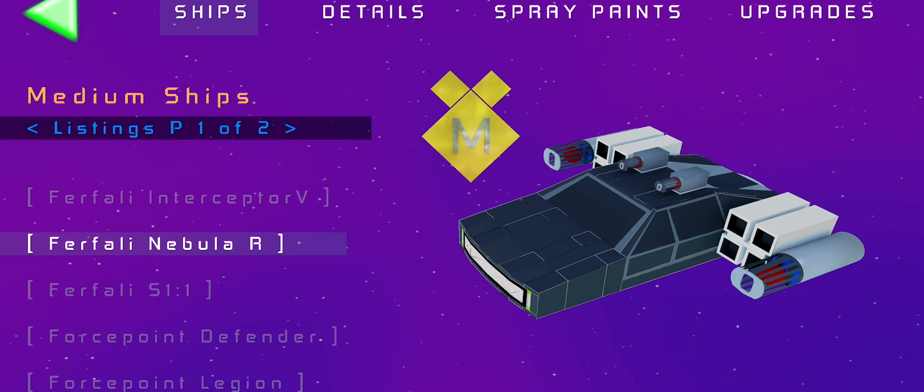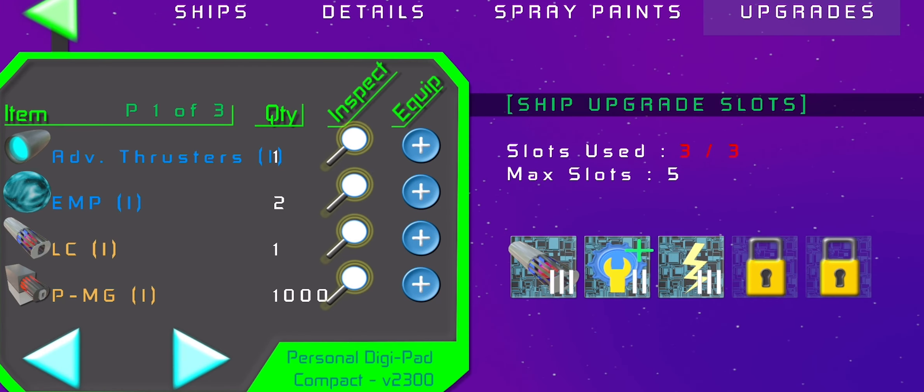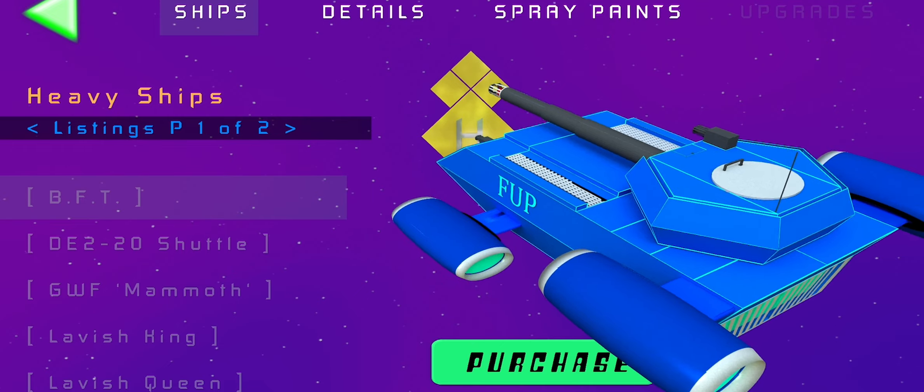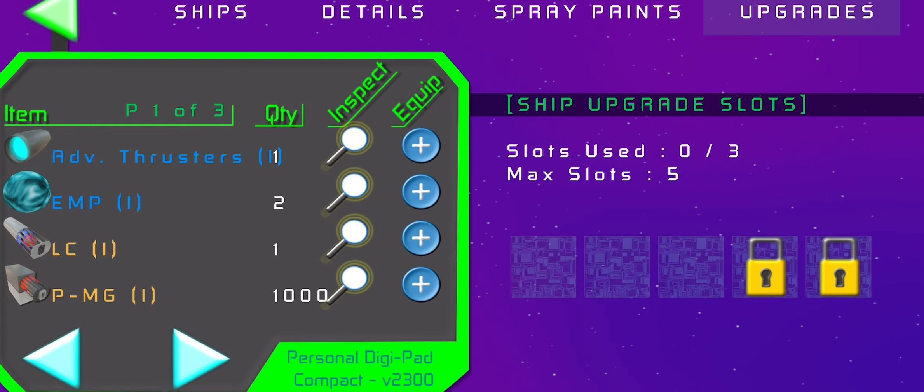Let's check out a medium ship — the Farfalli. Yeah, this was a great one. Slots: three out of three, max slots five. I should have already known the answer to this one because it originally had two slots but I just purchased another slot.